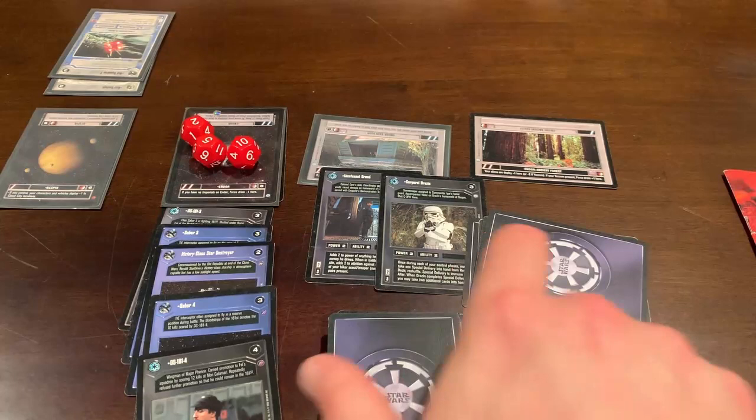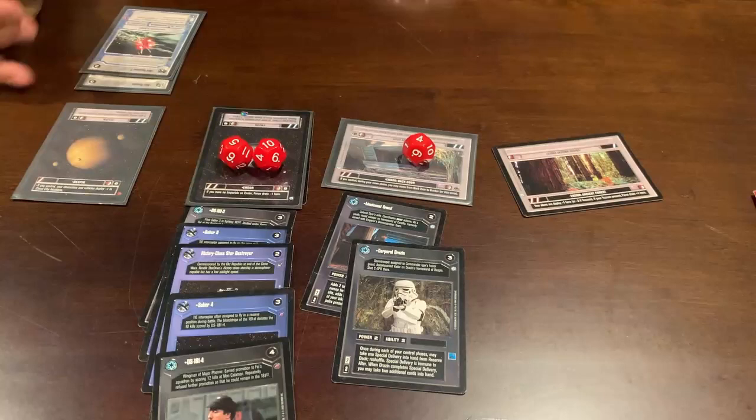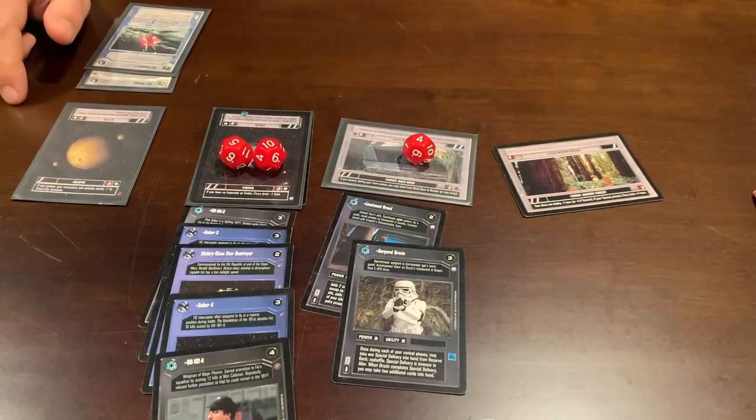Light side activate phase — still eight. In the control phase, this time I have Keir Santaj with ability at a location where dark side has no card with ability, so I force drain him for one there — that card goes to his lost pile. Deploy phase: dark side has set up on the ground, so I'm also going to deploy some characters to the ground. I deploy a Dresselian Commando for three force.